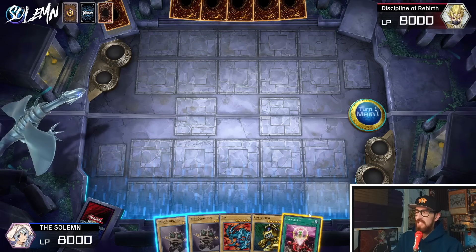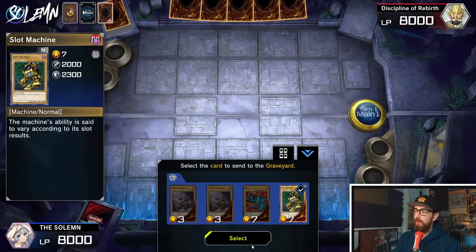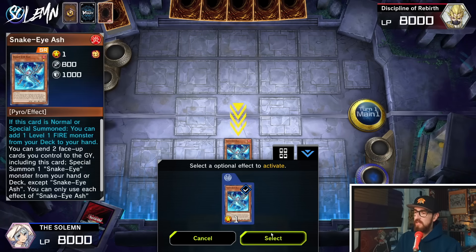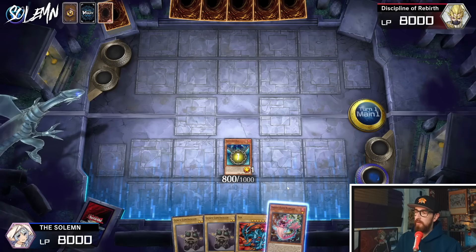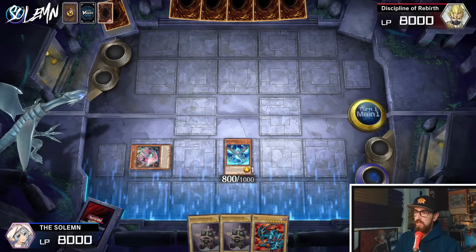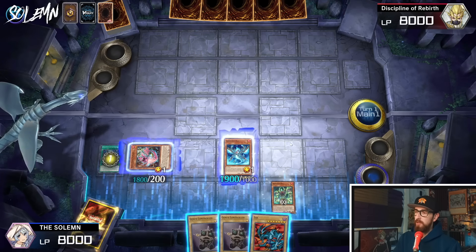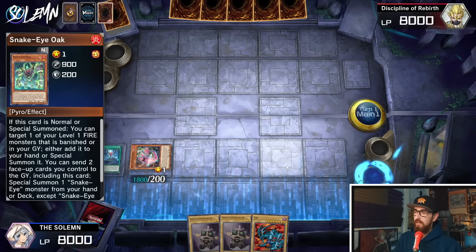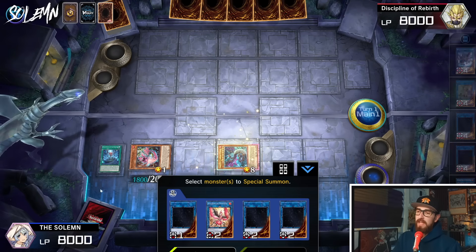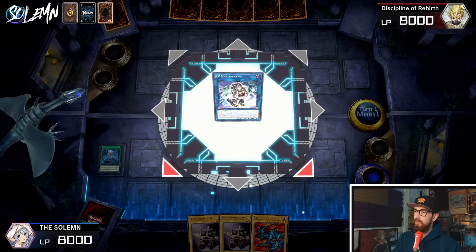The combo I'm going to show is Snake Eye Ash. I'll start with One-for-One — it's the exact same as if you open Snake Eye Ash. We get out our Snake Eye Ash and use its effect to get Poplar. Poplar special summons itself, then we use Poplar's effect to search the field spell. We activate the field spell and place Oak from the deck into the spell and trap zone. Then we activate Snake Eye Ash, sending Oak and itself to special summon Flamberge. Then Flamberge plus Poplar go into IP Mascarena.